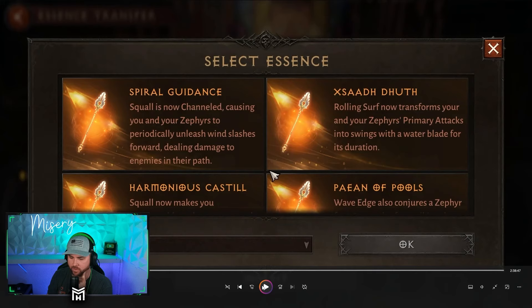For main hands: Squall is now channeled, causing you and your Zephyrs to periodically unleash wind slashes forward, dealing damage to enemies in its path. I didn't test this because I don't like channeling skills, but I probably will when the class releases. Rolling Surf now transforms your and your Zephyrs' primary attacks into swings with water blades for its duration — I think I did use that one, it was pretty good.